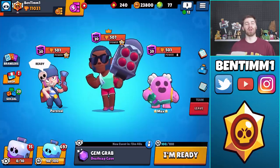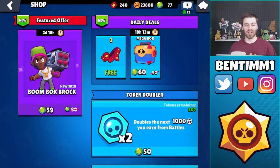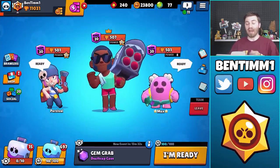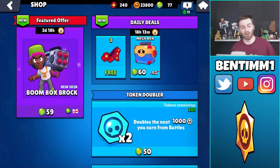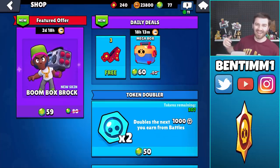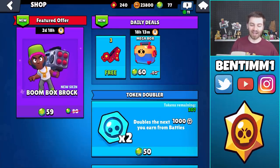What is going on guys, this is Benny bringing another Brawl Stars video. Today we have in the shop a new skin offer for Brock, and Brock is one of my favorite characters. I'm really excited for this so hopefully this skin is awesome to show you guys the gameplay of it today, so maybe you can decide if you want to purchase it or not. It is Boom Box Brock, and I really like it — you can see his rocket has a speaker on it, which is really cool. I love his necklace as well.